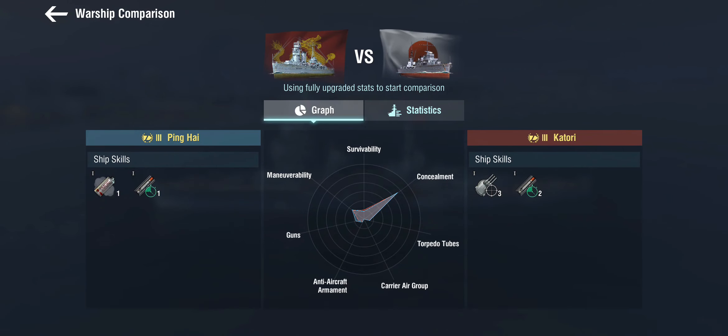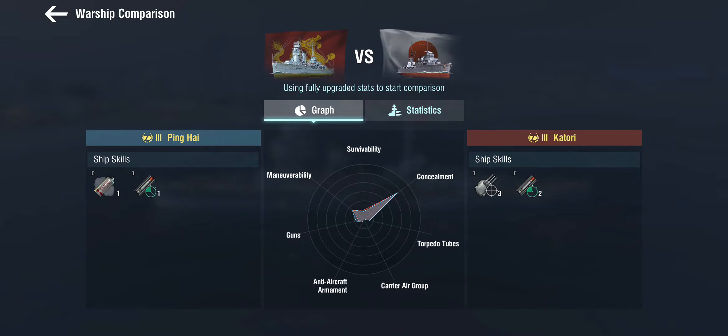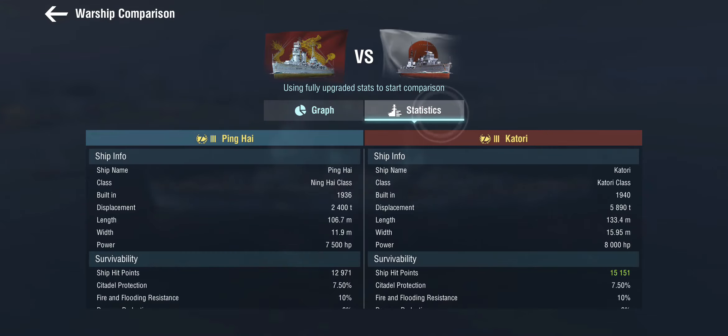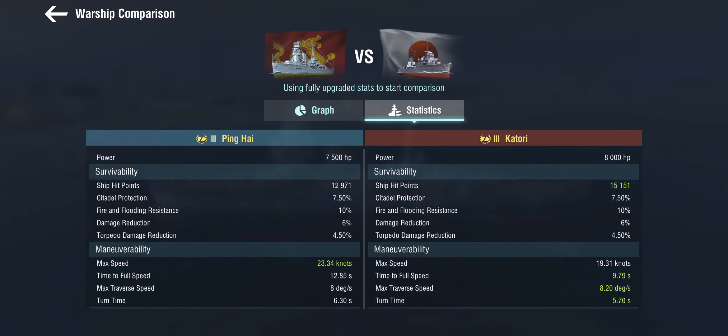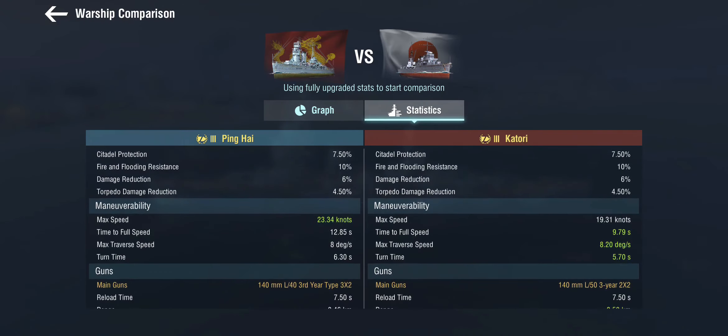The first thing we can notice is that the Ping Hai gets a smokescreen — a regular smokescreen, not a fuel smoke — so you get a 24-second smoke out of it, but you only get a single charge. There are not an awful lot of smokescreens around at tier 3, but still it's just one, and you only get one torpedo reload, unlike the two that you get on the Katori. She gets fewer hit points; otherwise the hull is relatively similar. She is a little bit faster by four knots but loses out a little bit on maneuverability in return.